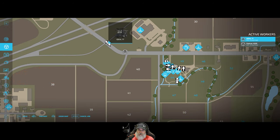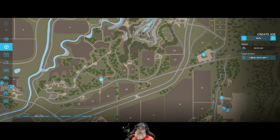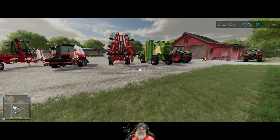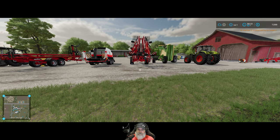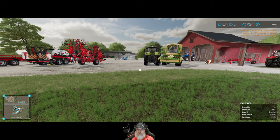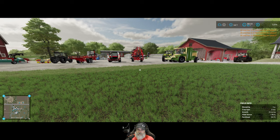We have to select the Krone — that's not the Krone, that's the Krone. Create job, go to. I don't remember which field it is up there but it doesn't matter, they're all in the same area. Just have them go there and we'll run up and get them going when we get up there.